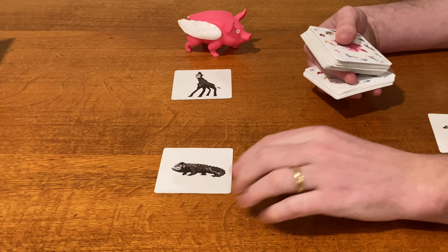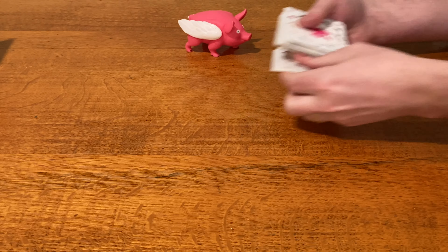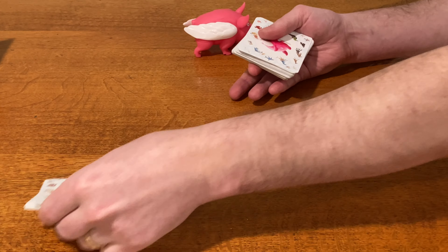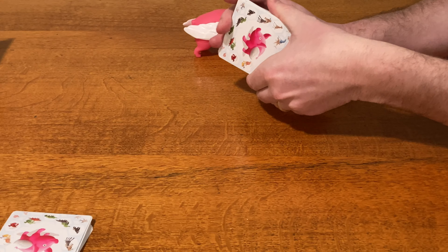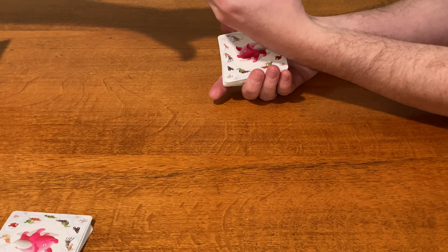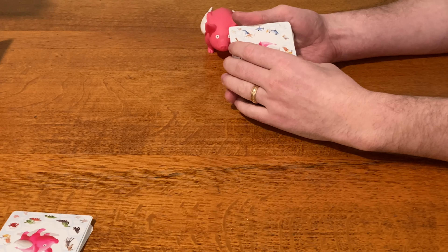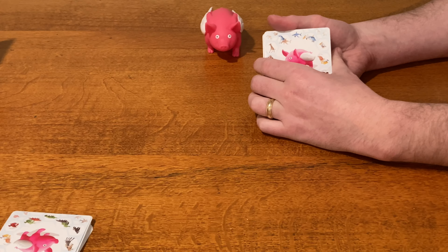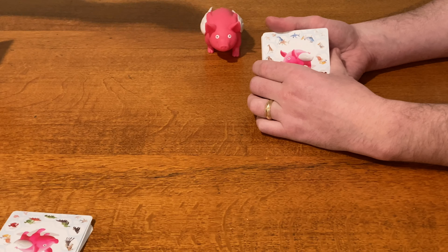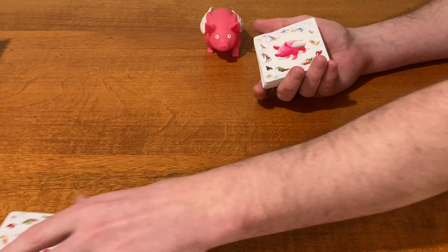To set up the game, remove all cards from the box, shuffle them, and set 16 face down to the side — they won't be used this game. Next, and most importantly, set the squeaky Pegasus toy within easy reach of all players. Finally, select one player to be the dealer. The instructions suggest either the last person to see a pig fly or the youngest player, but your method is up to you. Hand the dealer the shuffled deck of cards, excluding the 16 you set aside.